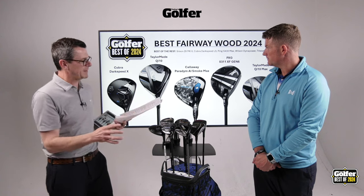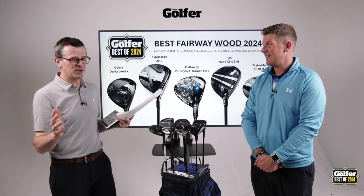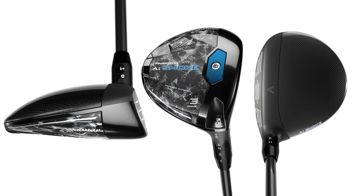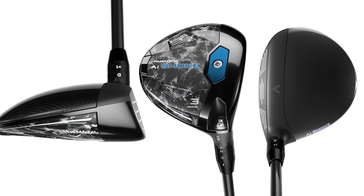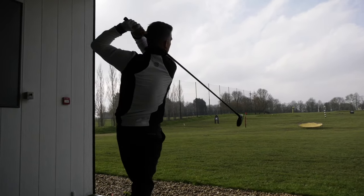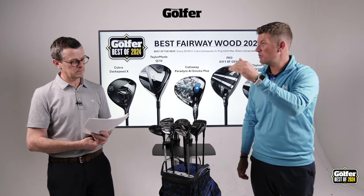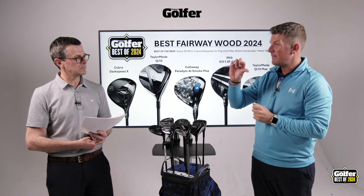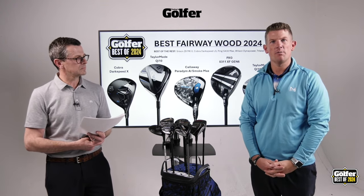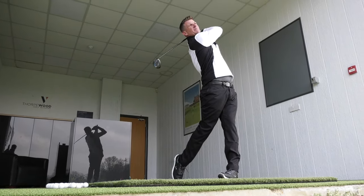Moving on to Callaway — it almost feels like just one model suits the most amount of people, suiting a huge audience. Neil has ordered one himself. What he likes is it goes straight up in the air, high peak height, steep descent angle, loads of stopping power, forgiving, and a shallow footprint. That shallow footprint is especially useful when the golf ball is on the deck. Really easy to launch high and long.